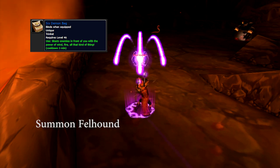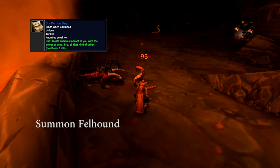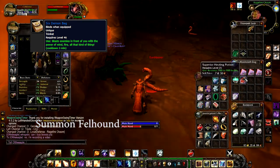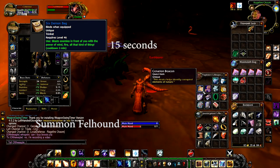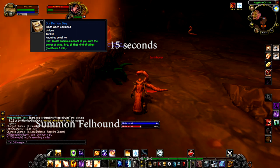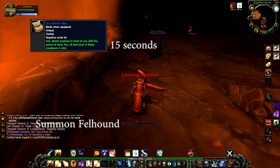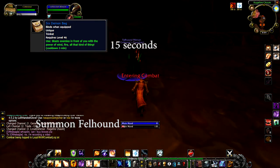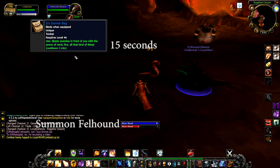The Summon Fellhound spell will spawn a friendly Felhunter copy that will attack your foes. It lasts for 15 seconds and acts in the same way that a hunter or warlock pet set to aggressive mode does. If it dies or expires while fighting, all threat will swap to you, so watch out that it doesn't pull a pack of mobs you aren't prepared for.